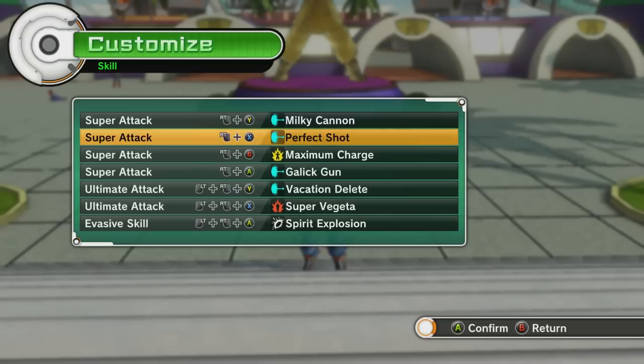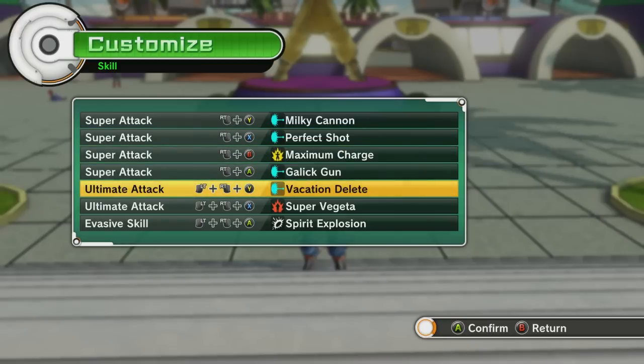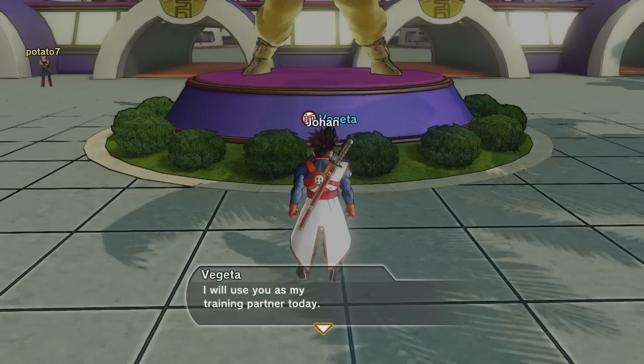Let me check — this isn't a Vegeta-related skill. But if this is no good, I'm gonna go back to the final shine attack. You guys were showing me how it's actually done — I've got to hold it longer. We'll try that. Let's do the next training with Vegeta.